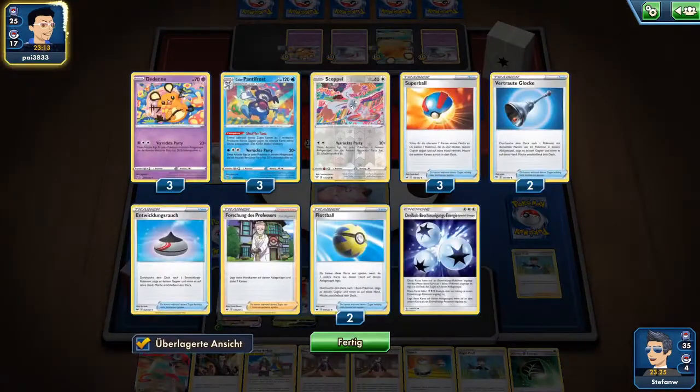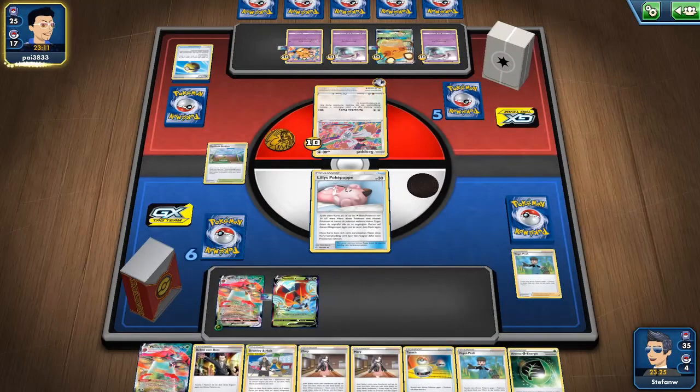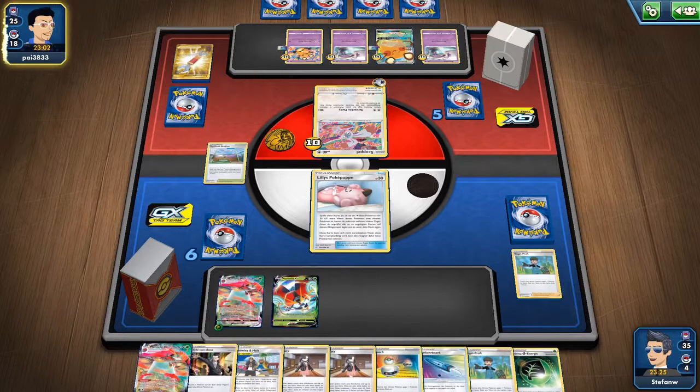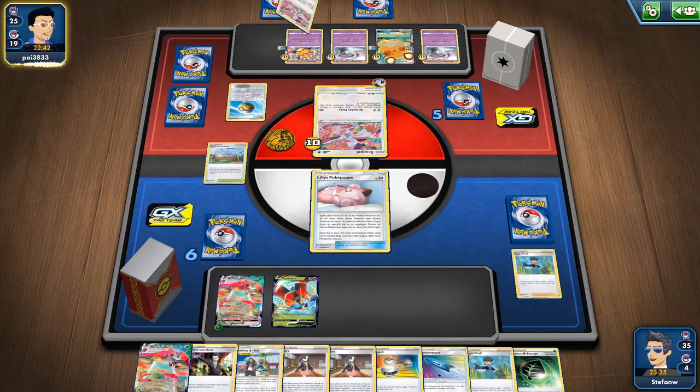Switching to the third Orbital gets us 40 damage already. Attaching the Grass Energy and knocking out the first Cramorant — he also needs a retreat card now. A Cramorant with Double Colorless and a lot of Arrokuda is asking a lot. He's obviously playing Double Colorless Energy as well, in addition to Water and Lightning — otherwise the deck would be really slow.